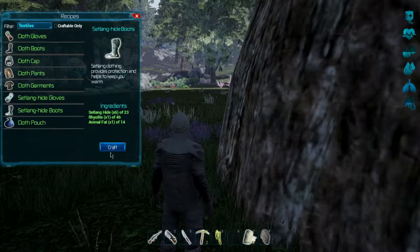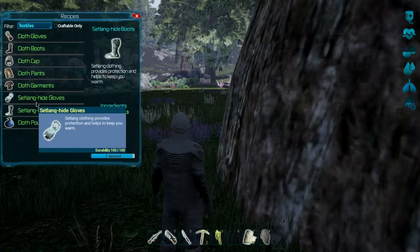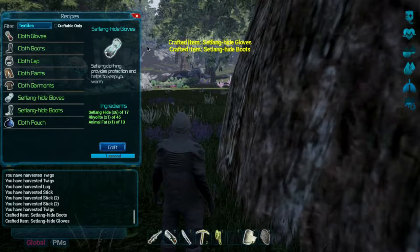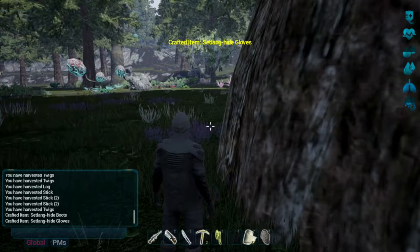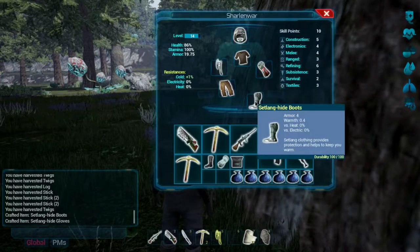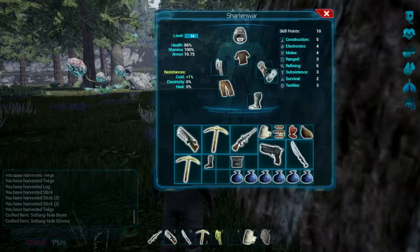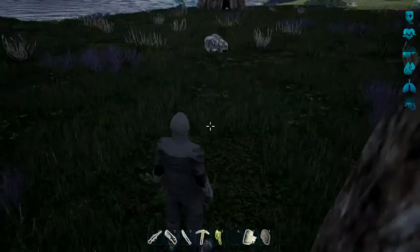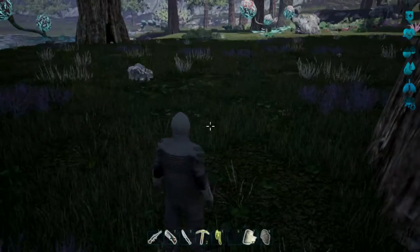So set lang, rhyolite, animal fat — and then the hide gloves. Perfect, nice. Now if we go inventory, let's click and drag to wear these. Perfect. Now we've got better armor. We look a little bit different now. Cool, awesome.